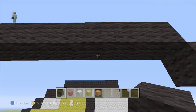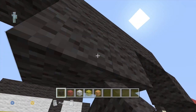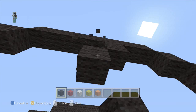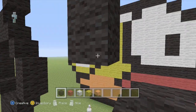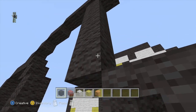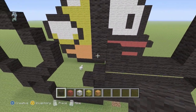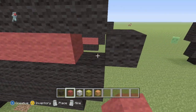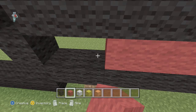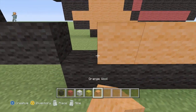Once you've done that, place two like that and then go down like this. Now my favourite bit — the colouring in! You want to colour the beak in red, the bottom in orange.